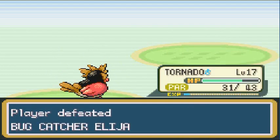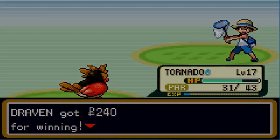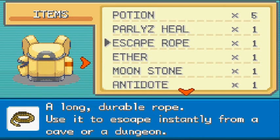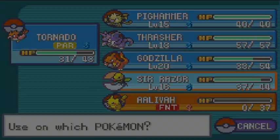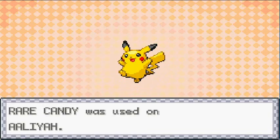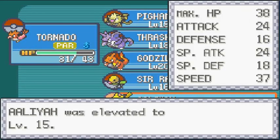We are very good. Let's revive Aaliyah — don't have any Revives so we'll use the Rare Candy we found last episode. There you go, elevated to level 15. She wants to learn Double Team — deciding what move to replace.